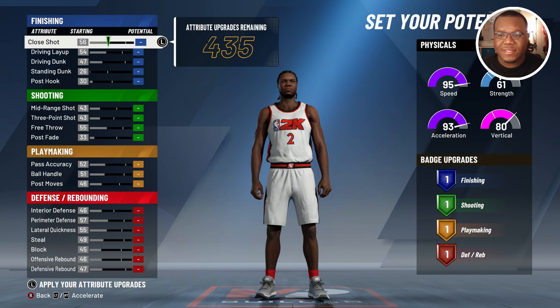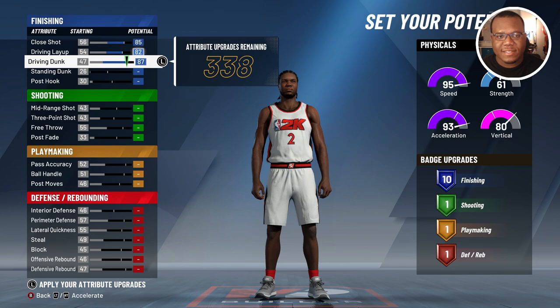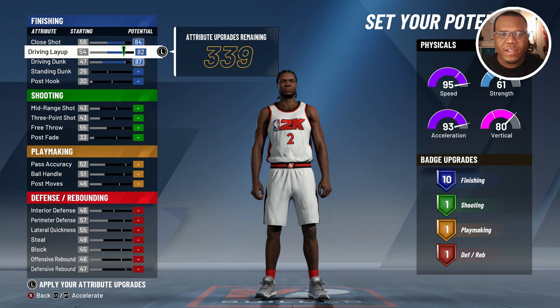When it comes to finishing, we're gonna max out this category. You see we're stuck at 10 badge points — the focus is to stay at 10 and save as many attribute upgrades as possible. So we're gonna drop the close shot right to where it still shows 10 and keeps one or two attribute upgrade points. That's a good look to get those out of the way.